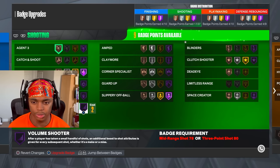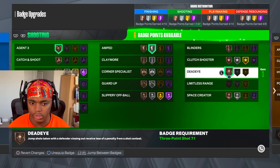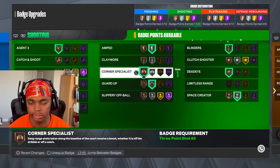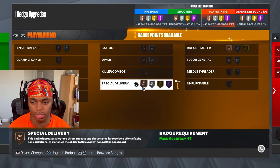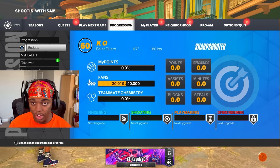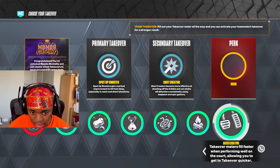Green machine, mini magician, volume shooter — it doesn't really matter. Amped, dead eye, blinders. I put on shot creator, space creator, guard up for playmaking badges. Defense doesn't really matter. And if you have accelerator, put that on as well.